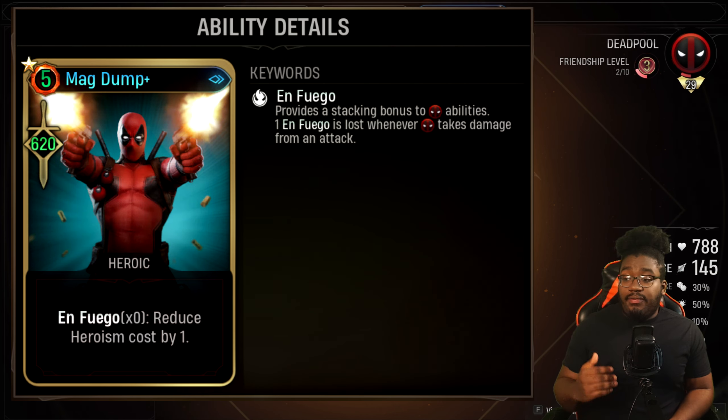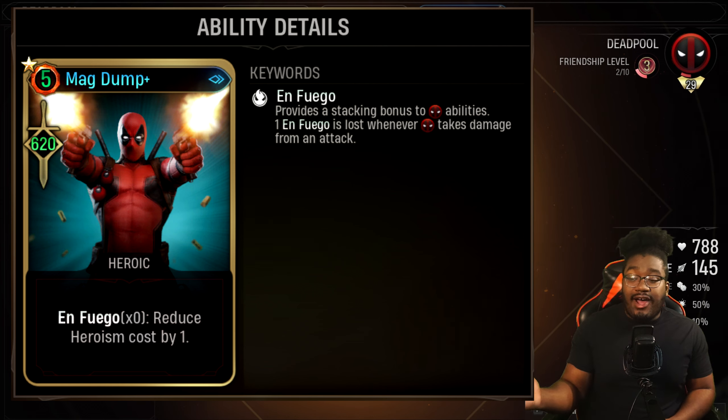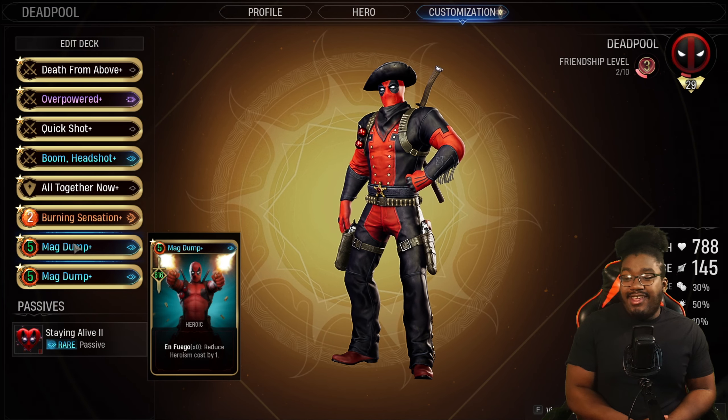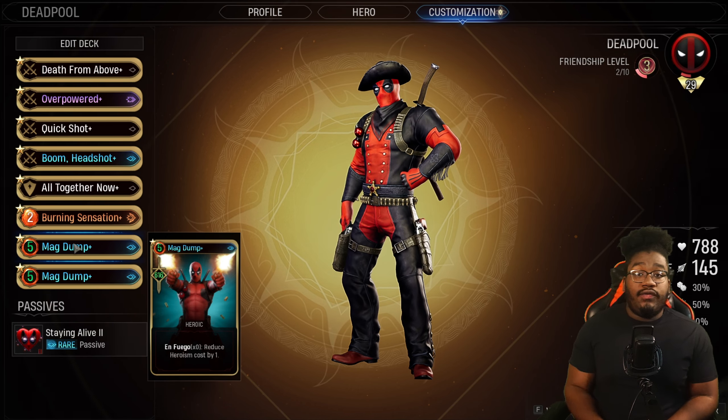The last two we have are Magdump. If you have your En Fuego stacked up to times five, these basically cost zero. So you can just use these for free. I highly recommend having these two. That is what I use for my cards for Deadpool.